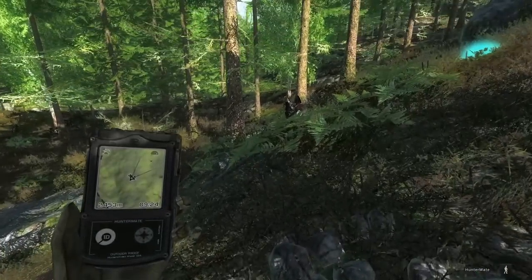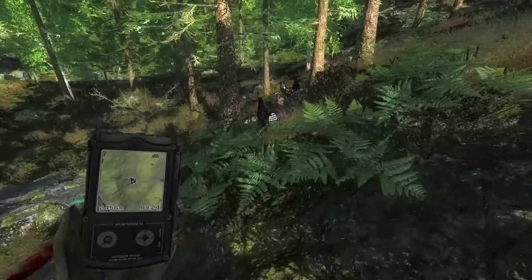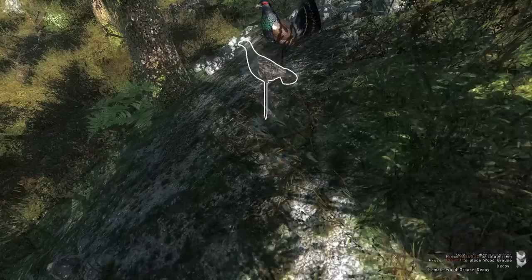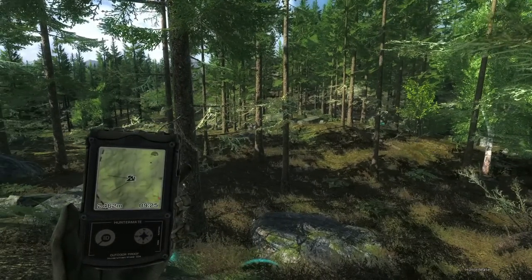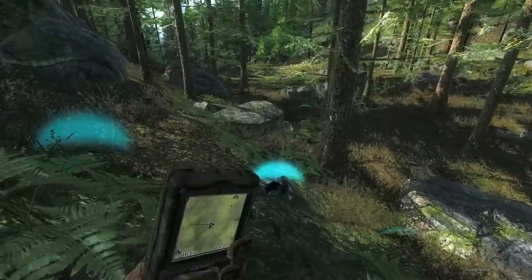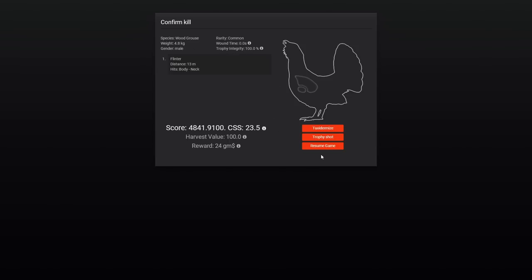A couple of things I want to point out. First, the attention to detail — this is a new track design just for the Capercaillie. It would have been very easy to just use the turkey one. So you have to appreciate the care that went into designing them. Also, according to the leaderboard, they go upwards of 7 kilos. I'm hoping this guy will be a little better than the last one — he is 4.8, so actually smaller than the last one.